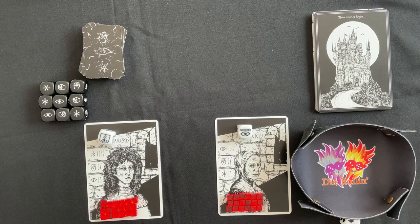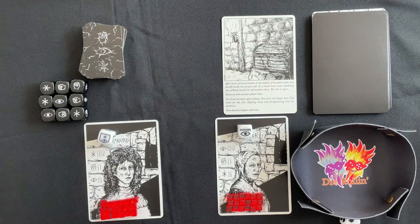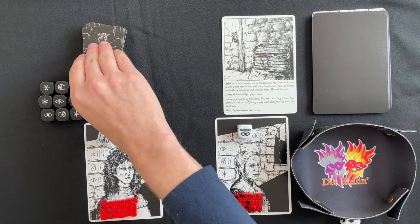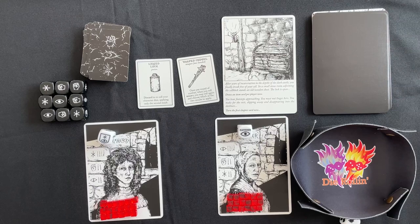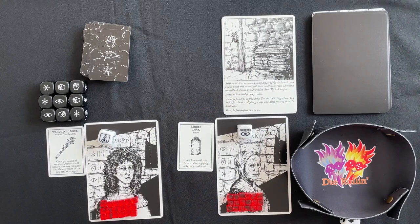We've got the Shepherd and the Fletcher — they've been incarcerated in the Dark Castle. Our first card as always: after years of incarceration you finally break free of your cell; in a small stone room stands an old wooden chest with an open lock — draw an item card per player. We're giving the Shepherd the cudgel because she kind of looks like Ripley from Aliens, so I feel she'd have the weapon. The Fletcher gets liquid luck, which lets you discard to re-roll your character dice. The warped cudgel lets you re-roll might once per round of combat and choose which result to apply.